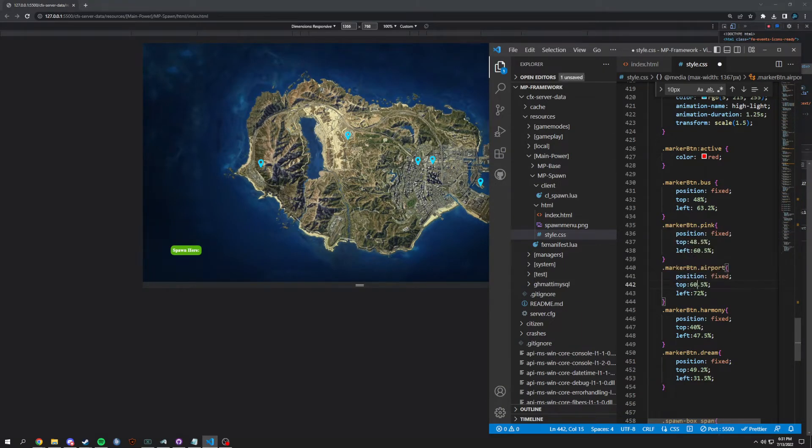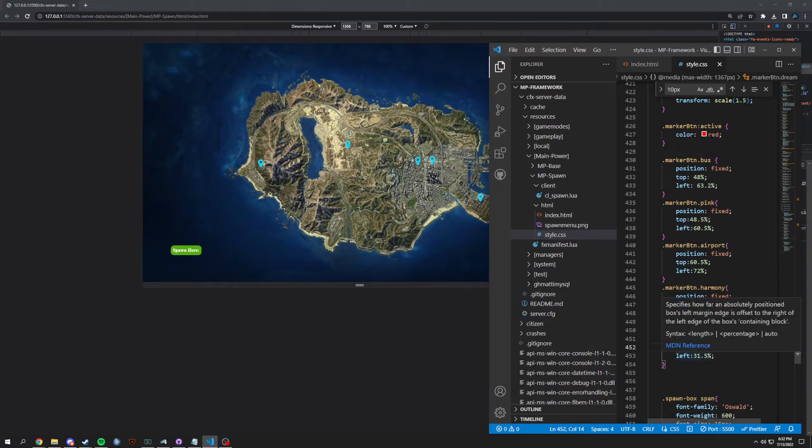Airport - obviously have to move down. We're going to try 60 and hopefully that lands on it pretty well. Wow, that's actually crazy. Harmony is really down here - let's do 45. We did 5, not 45, that's insane. Let's do 42, 43 - 43 is basically on harmony right there. Dream valley and motels is going to be probably like 52. Even more so, let's do 54, 53. Let's move it a little more to the left - 31 was fine. Yeah, that looks better.